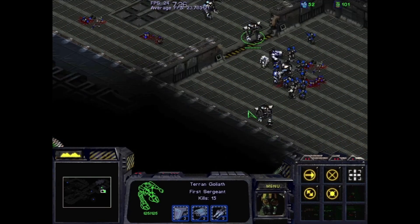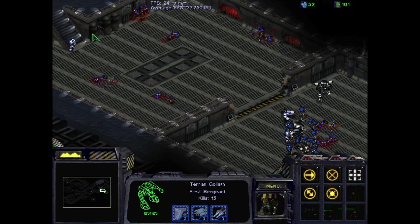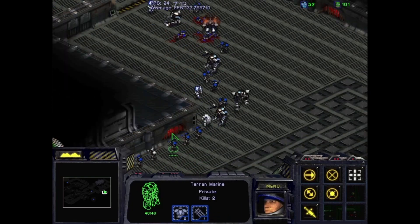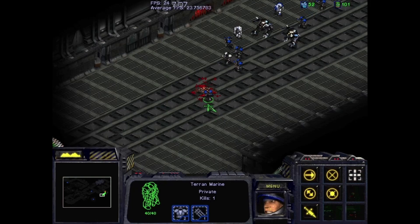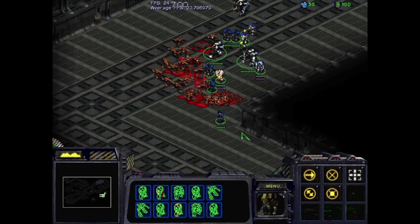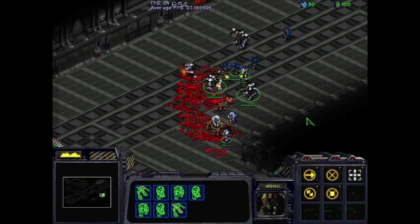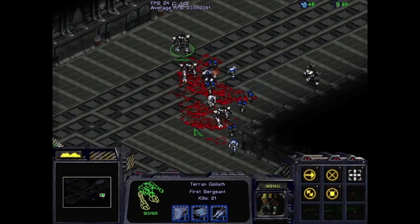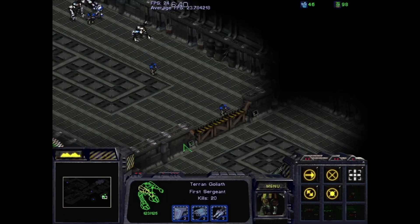Goliaths and narrow walkways is not a good combination — this is the cause of a lot of headaches. Moving forward here, everybody's trying to wiggle around to get forward. First Zergling hits, but there's a whole lot more where that came from. We'll take a few losses, we had a little backstab attack from behind, but on the whole we should still have plenty to finish this mission.